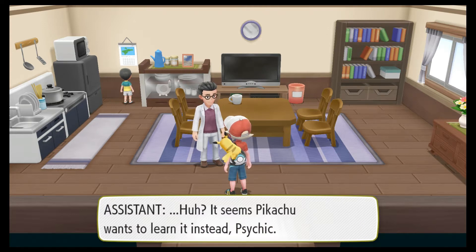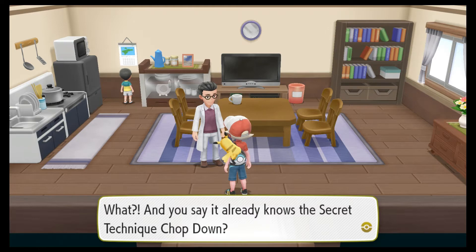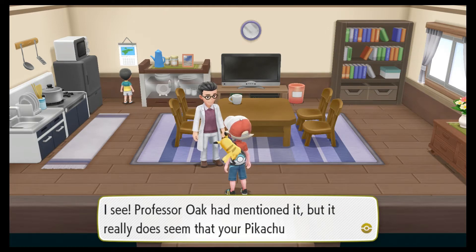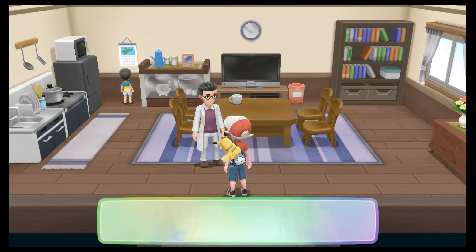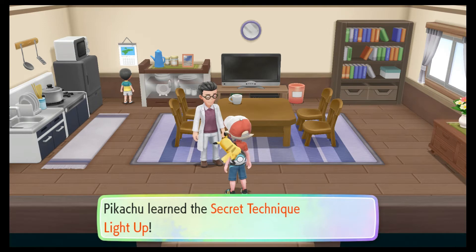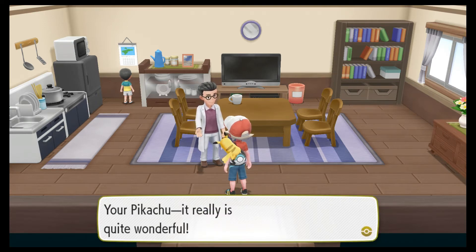It seems Pikachu wants to learn it instead. You say it already knows the secret technique Chop Down? I see — Professor Oak had mentioned it, but it does seem that your Pikachu is special. Fascinating. Let me try to teach it. Pikachu, follow what I do — calm your heart, breathe deeply, and sense your surroundings! Learn to Light Up. This is just like Chop Down with the secret techniques — you don't need a slot in your move set in order to do it. Thank goodness!